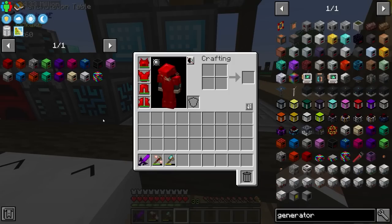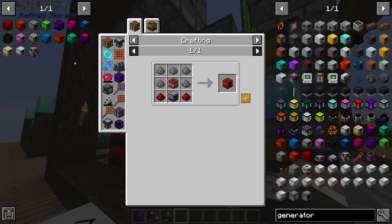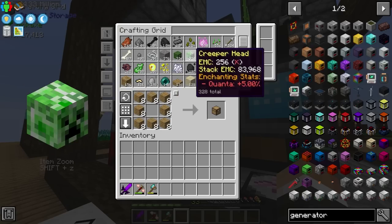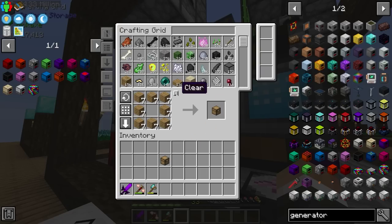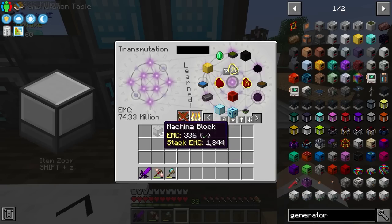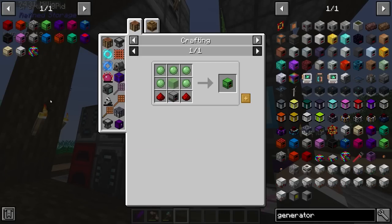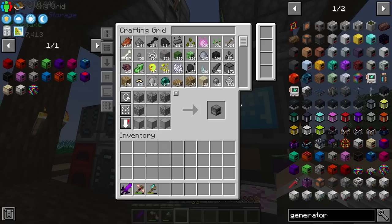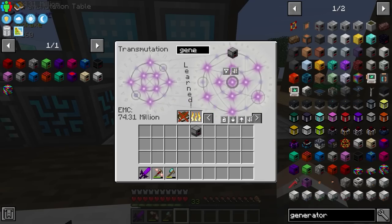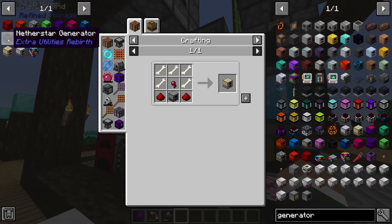Every single one of these generators is made in a fairly similar way — they all require a standard furnace generator, which is made with a standard machine block. That machine block requires a regular chest. We do have Quark installed, so we get oak chests from Quark instead of regular Minecraft chests, but you can craft those into regular chests and then craft the machine block. It has an EMC value, so I'll grab a stack of those, then turn them into furnace generators — we need at least 16.